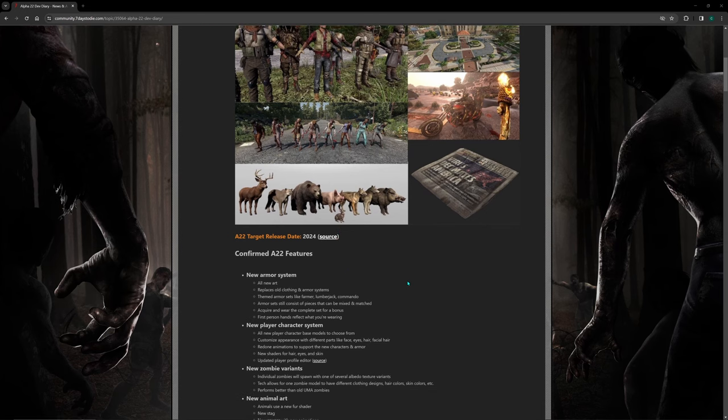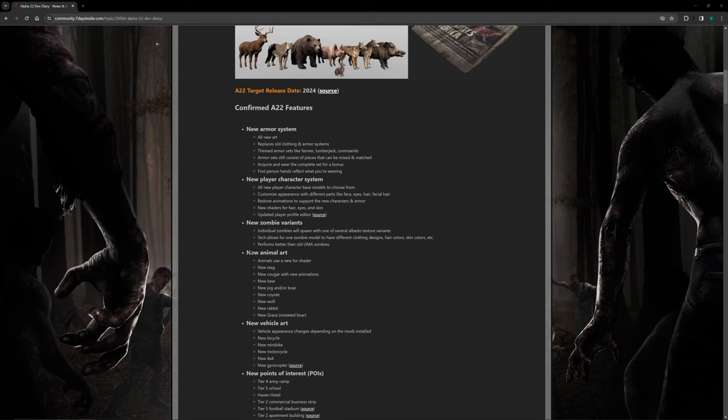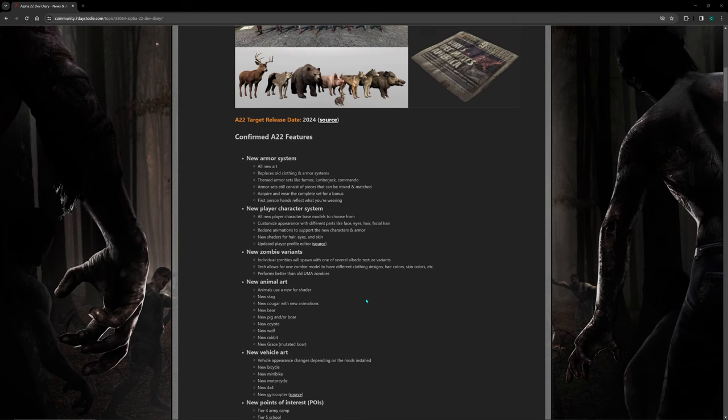New animal art: animals use a new shader. New cougar with new animations, new bear, new pig or boar, new coyote, new wolf, new rabbit, new deer, and a mutated boar. Again, they don't mention the chicken — so don't remove the chicken, guys, because Gluck 9 is going to be really upset.